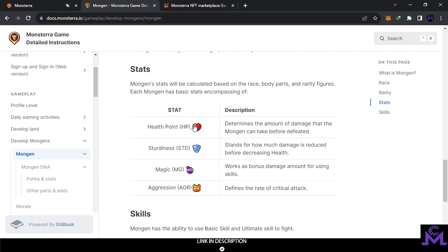The stats you usually find on a Mongen are HP, STD, MG, and AGR. HP is very well known — it's the health points. STD is how much damage is reduced when someone attacks you. For example, if they hit you with 100 points and you have 10 STD, you will only get hit for 90. So STD reduces damage — think of it like a shield. MG is magic — it's bonus damage. For example, if you hit for 100, it adds a bonus of 50 or something on top.